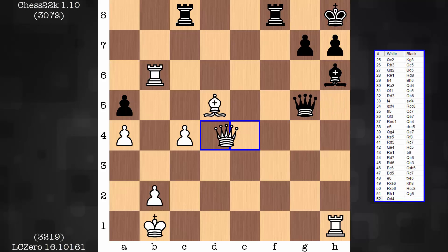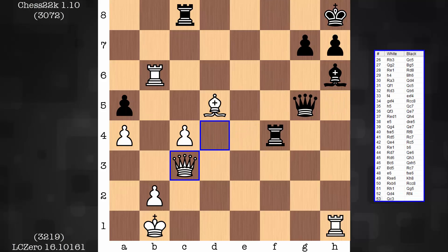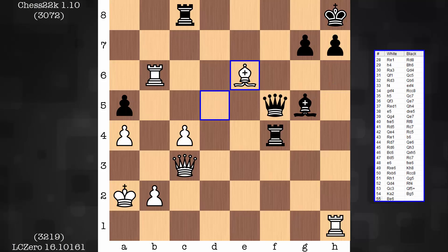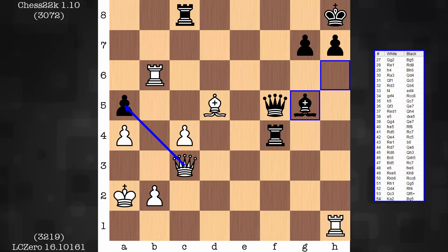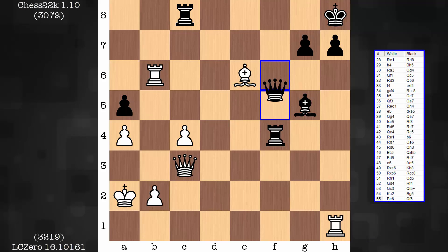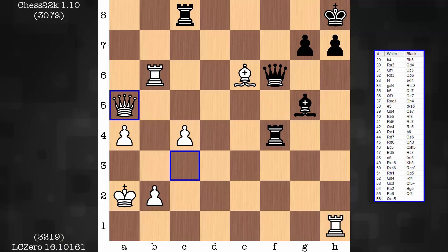So let's see how white makes progress. Rook h1. Queen is central. A pawn is hunted now. From here, king a2 — that was check. Queen takes a5 at this point is not a move. There'd be a skewer. So first it's bishop e6 — fork. Queen f6. Now queen takes a.